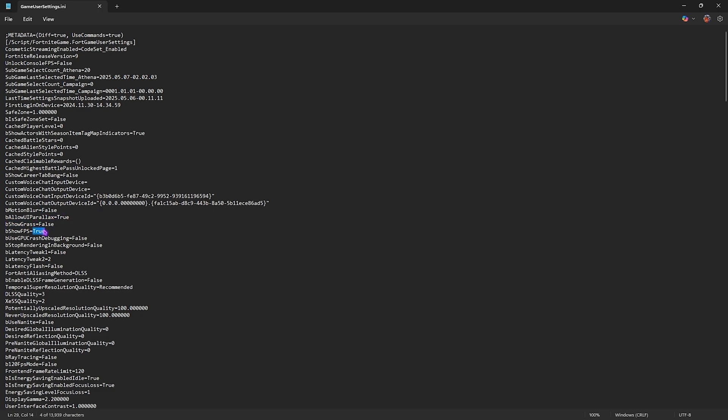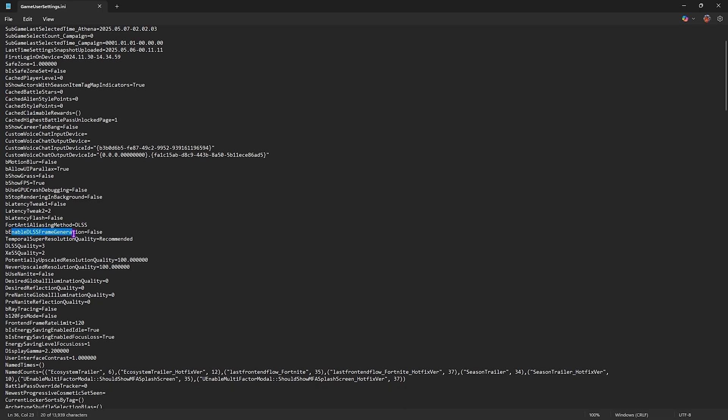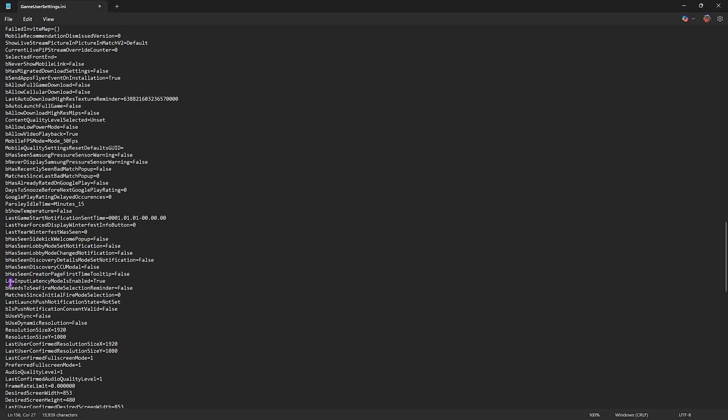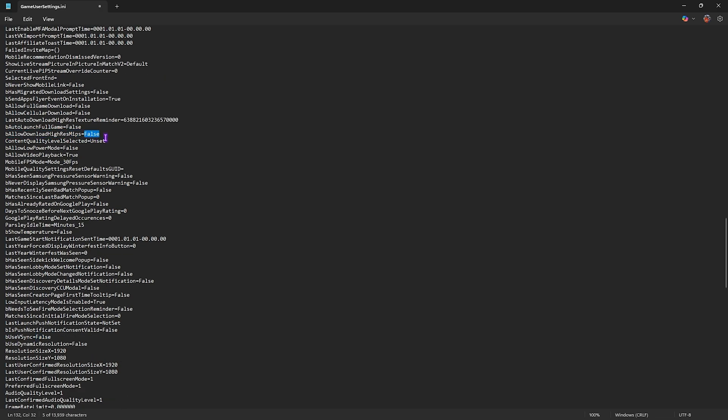In the ini file: set bMotionBlur to False, ShowGrass to False, ShowFPS to True, bLatencyTweakOne to False, bLatencyFlash to False. For the anti-aliasing method, change it from within the game instead. Set EnableDLSSFrameGeneration to False — this adds input latency unless you have an RTX 40-series card using DLSS 4.0. Set FrontEndFrameRateLimit to 144, bUseNanite to False, UseHeadphoneMode to False, LowInputLatencyModeIsEnabled to True, bUseVsync to False, and AllowDownloadHighResMips to False.